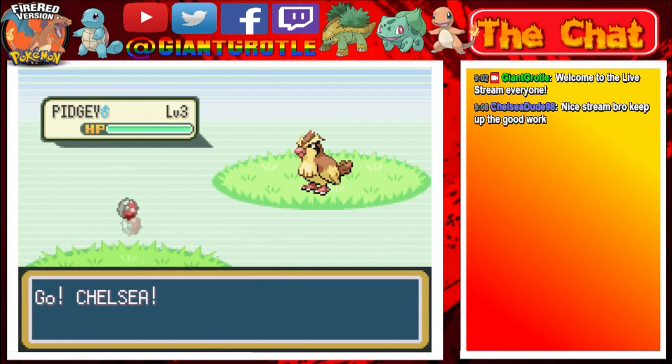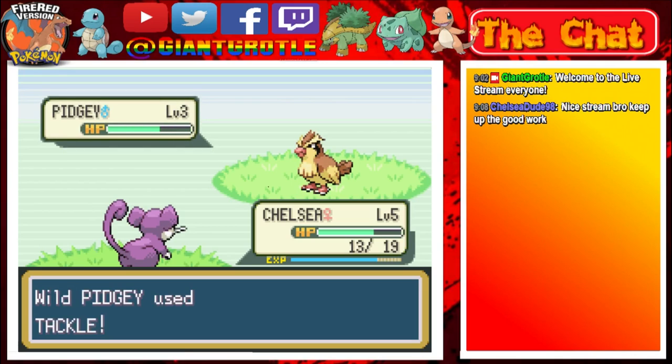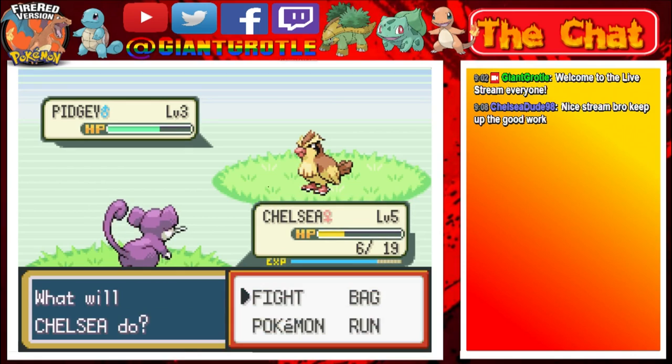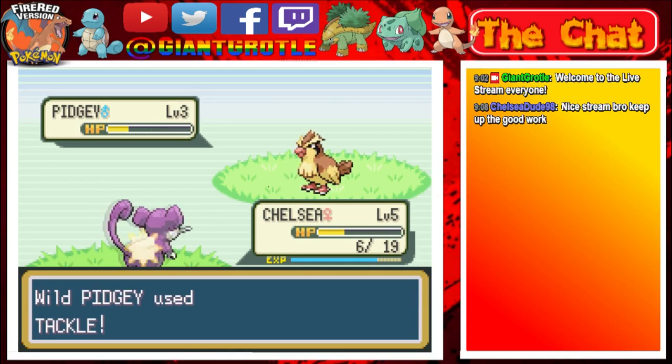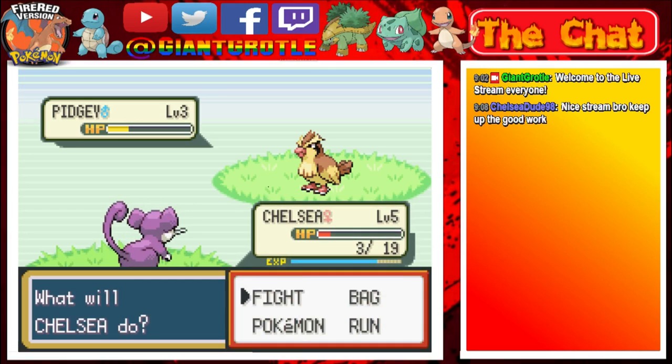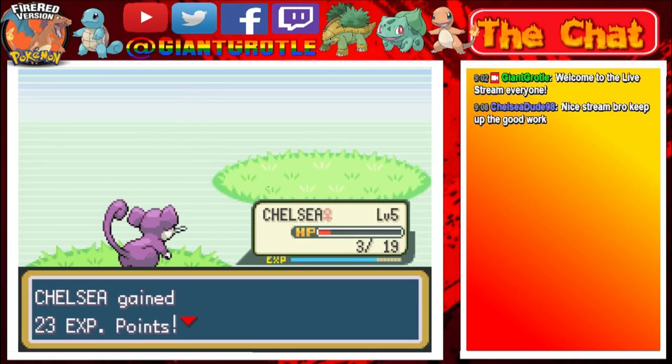This is a Pidgey level 3. We're going to use a tackle on it. 3 tackles total should faint this Pidgey. But then Pidgey got a critical hit, which throws the plan off. Hopefully it only does 3 HP. One more tackle should do it, and there we go — Pidgey has fainted. Way to go Chelsea!